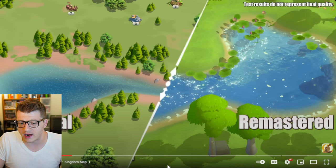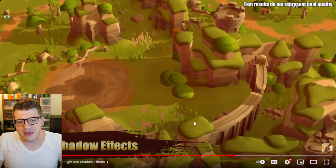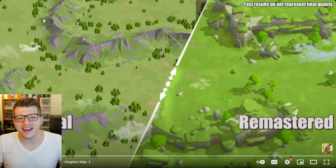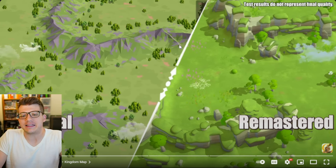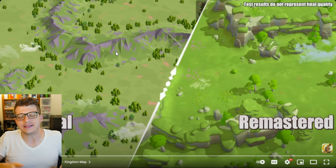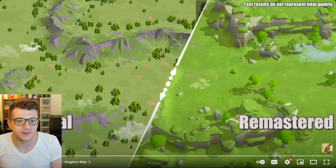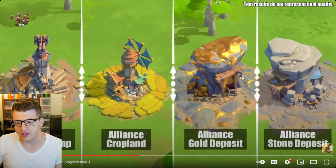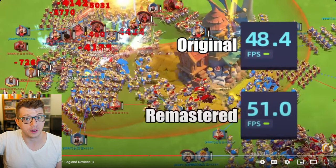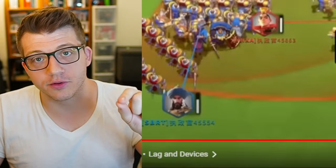When someone says they like how current Rise of Kingdoms looks, what I hear is they're used to how it looks. If you downloaded a brand new game today with no emotional connection and it looked like current Rise of Kingdoms, I don't think you'd say you like how it looks. Maybe you find it charming or the technical limitations cute. But the old mountains are literally the most primitive triangles I've ever seen — a computer from 1995 could generate more realistic polygons. I'm glad they released this video so soon to dispel these myths.